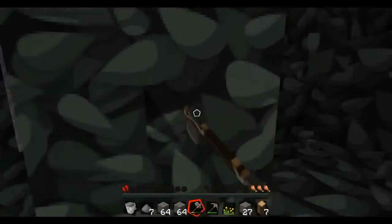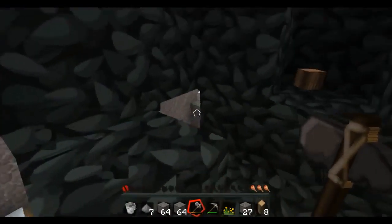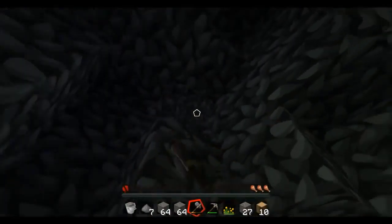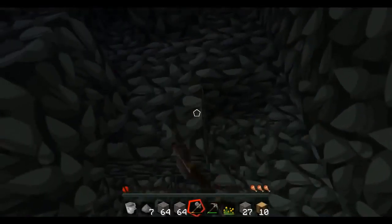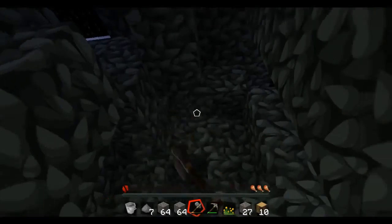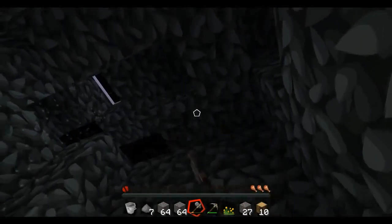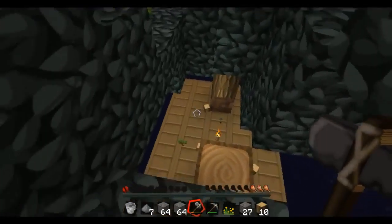We gotta get this turned into a house because I told you to build a house and you kind of built like a cave. It's like — I just made a long hallway. Yeah, it could be part of the house though, right? We need lots of wood though because I want to make all the floors wood. I'm in the tree right now, but for now we're just gonna have to use what we have. Make sure I don't miss anything.